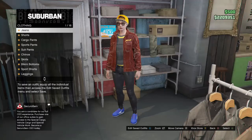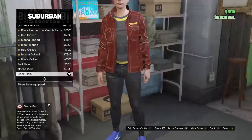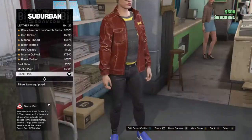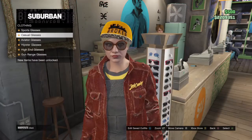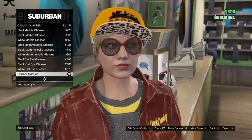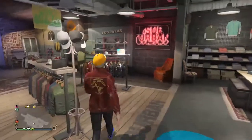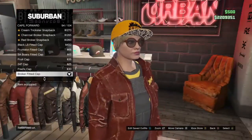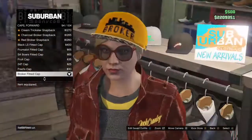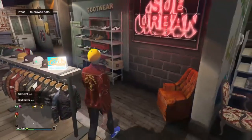After that, go into the pants section, go into leather pants, and get the black plain ones — equip that. After that, go into glasses, go into casual glasses, and get the copper. Then back out and go into the hat section, go into Ford's caps, and get the Broker fitted cap.